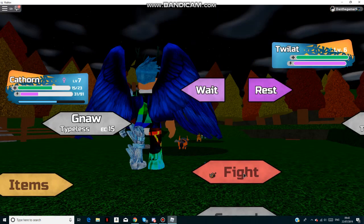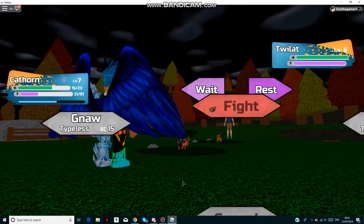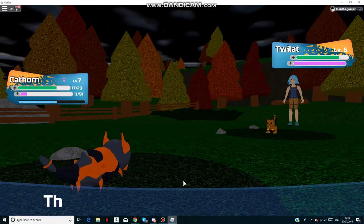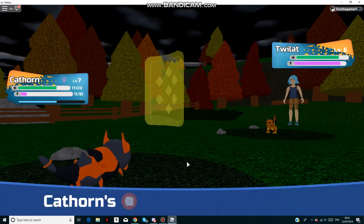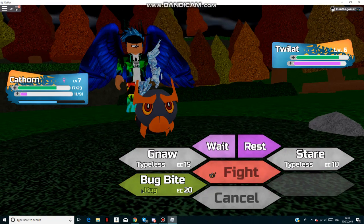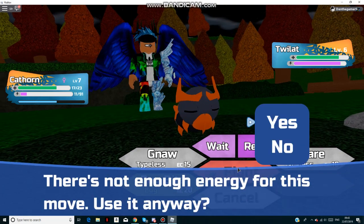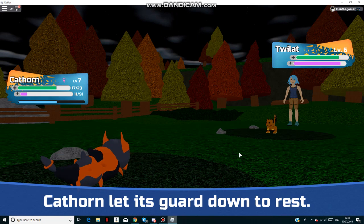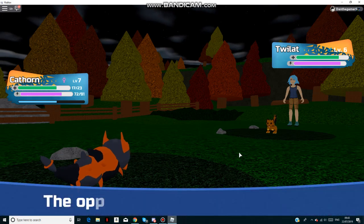Let's destroy this level 6 Twilight. It always goes to one frame a second whenever I fight. Cathalm reduces energy so quick — it's just like that.